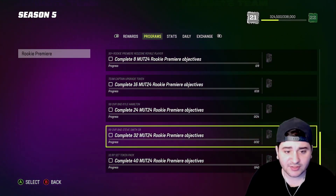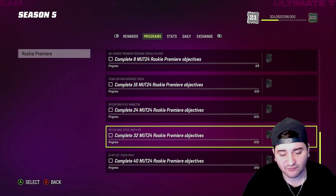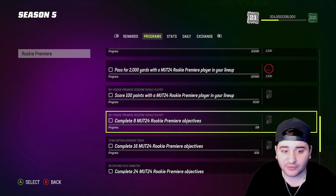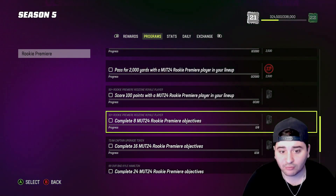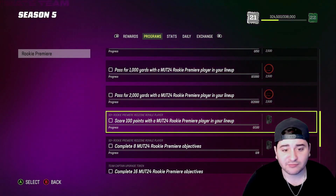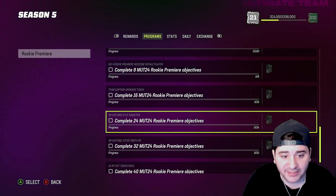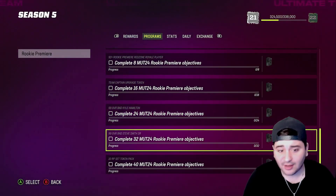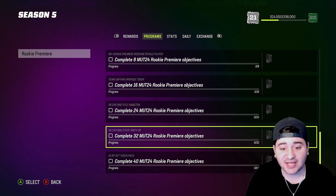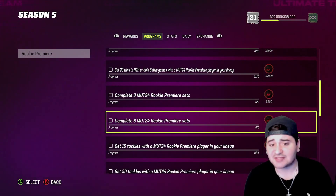If you scroll all the way down you can see: complete 8 MUT 24 Rookie Premier objectives, complete 16, complete 24, complete 32, complete 40 — you get a bunch of different rewards. You can see a 93-plus Rookie Premier Red Zone Royale player item, a Team Captain upgrade token, 99 overall BND Kyle Hamilton, 99 overall BND Steve Smith — you guys get it.